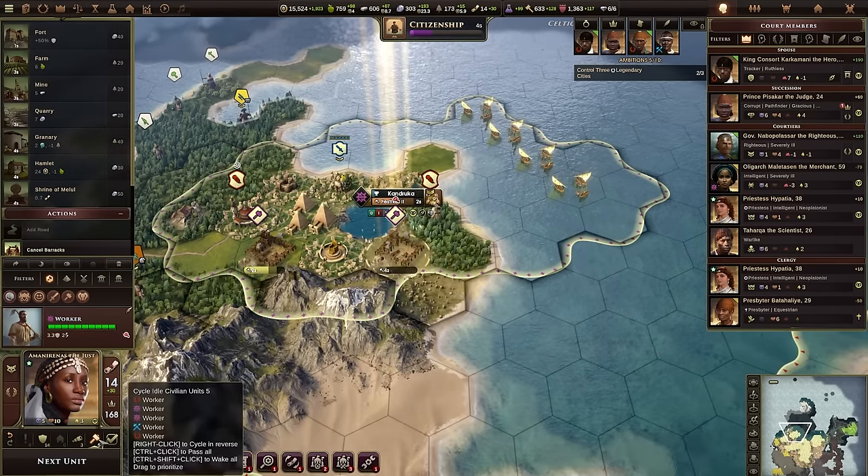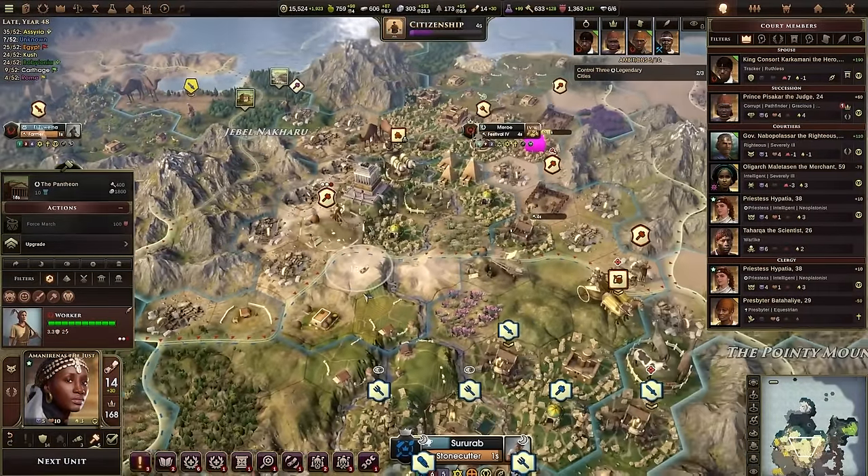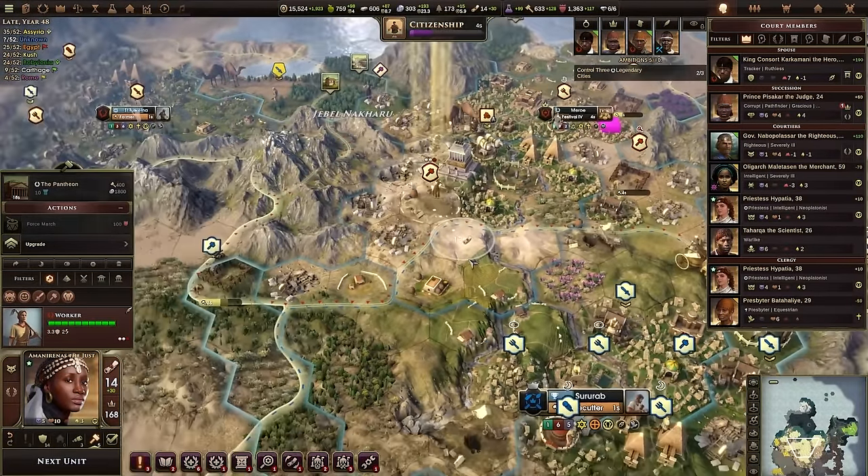Barracks are pretty good buildings. They do take iron and a little bit of stone, but I'm willing to spend a little bit of stone on those things to prepare for the war.